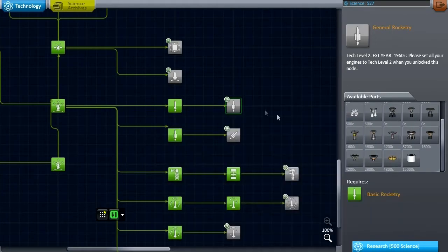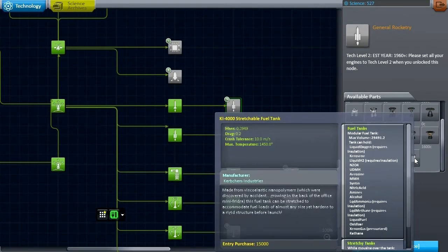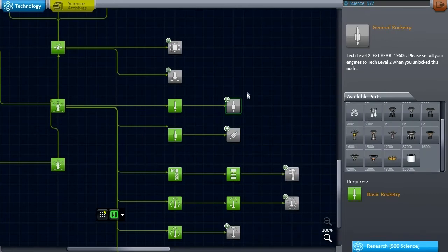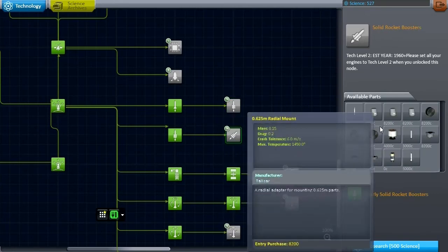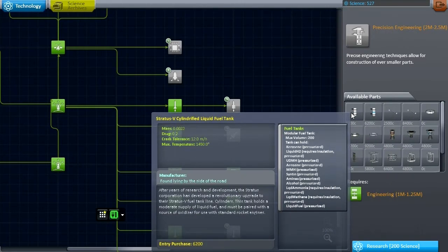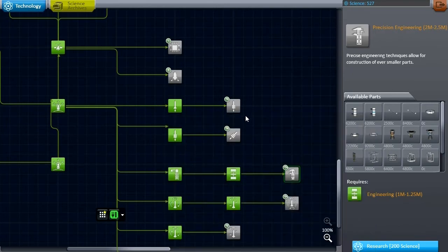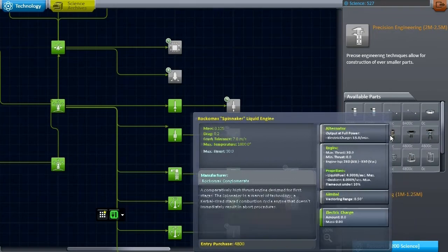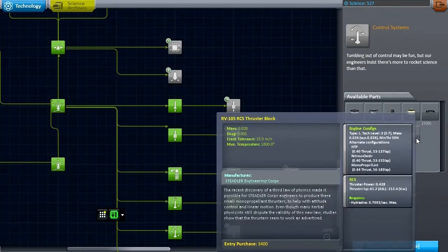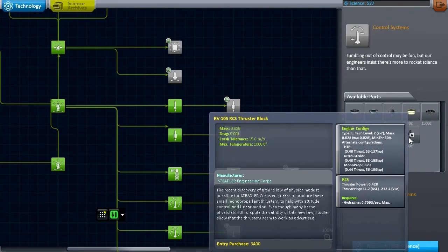Most of the new parts I don't need. The reason I'm not unlocking the node is because I don't want to unlock any of the fuel tanks until I've got all the support technologies for them — so that they will be able to be resized to a level that I actually want. Cylindrified liquid fuel tanks would be interesting. Better thrusters.